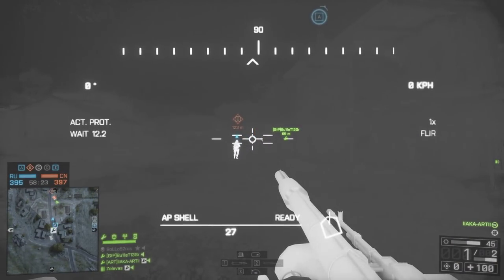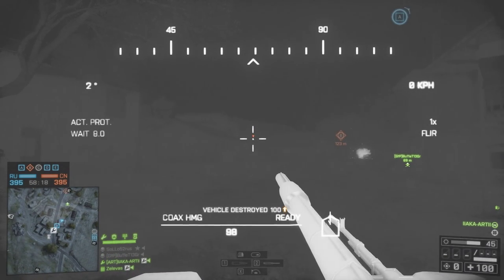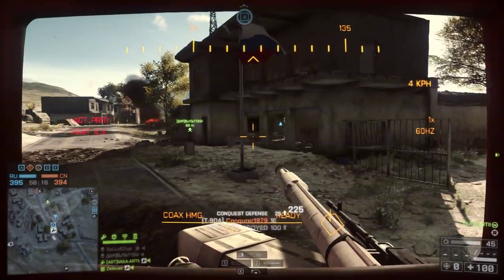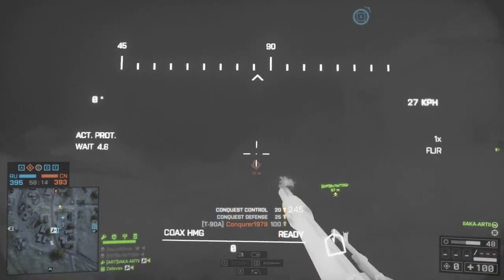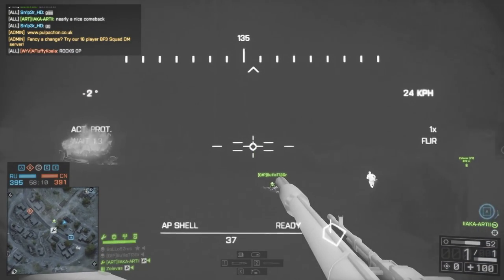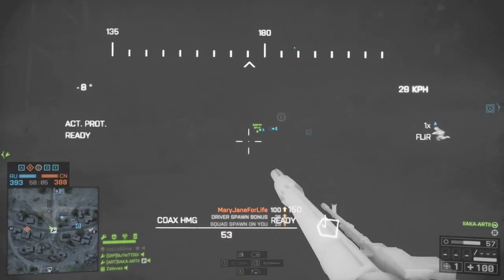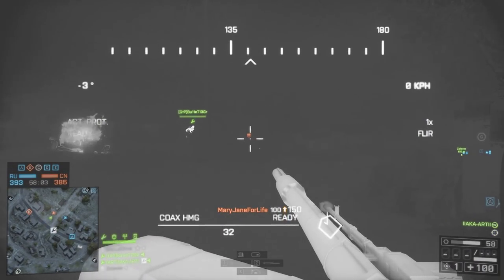If you're using the HMG or if you're the gunner using the machine gun, make sure you burst instead of just holding down auto. The spread on these weapons is massive, so unless you're shooting a large target like an MRAP, artillery, or a helicopter, burst mode is a lot better. You'll find yourself taking down snipers a lot easier if you tap fire or burst fire instead of just spraying everywhere.